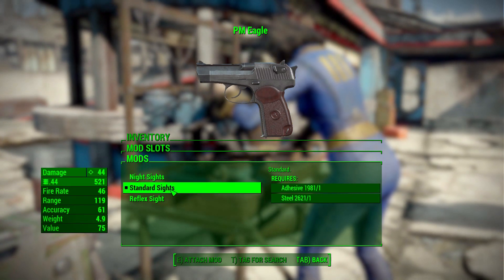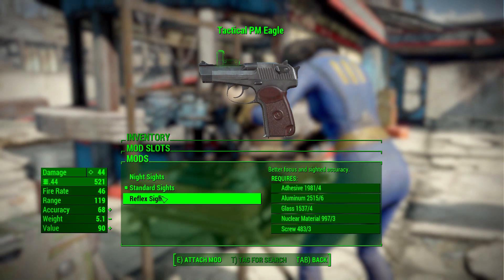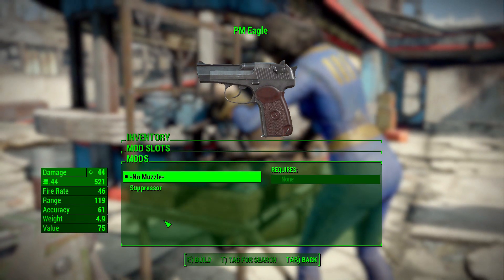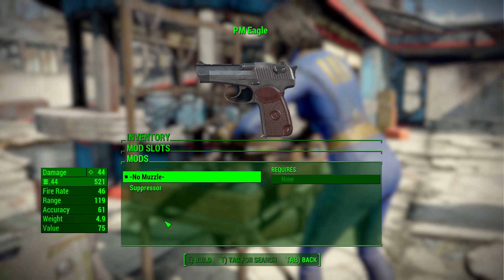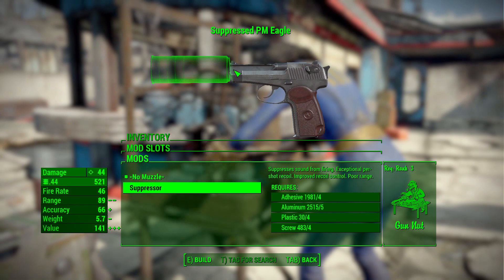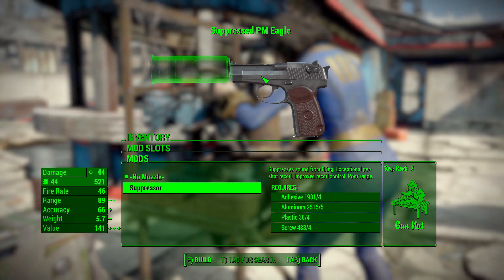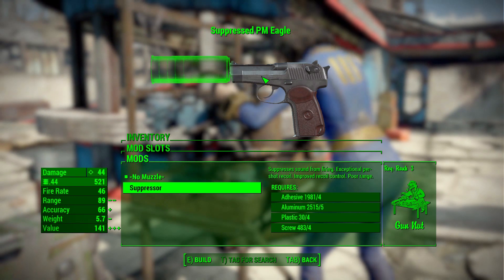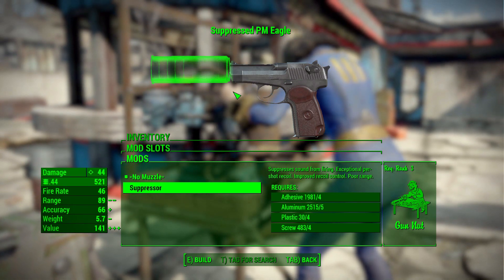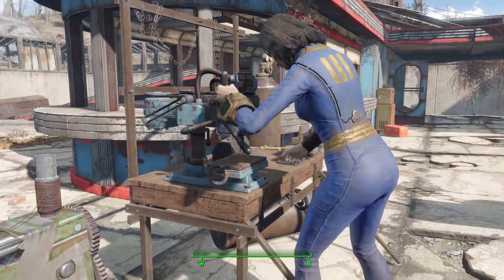In the sights category we only have the option of standard, night glow sights, or a reflex sight — so no short-range sniping with this one. Then in the muzzle category we only have no muzzle or a suppressor. The suppressor is quite large and it actually blocks the iron sights — and even if you use the reflex sight it's still kind of hard to aim. You'll see this issue when we get to shooting with my modified version.